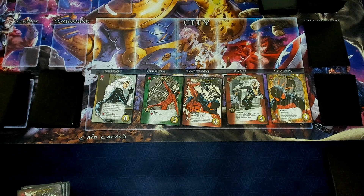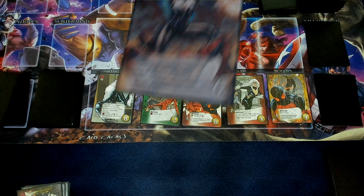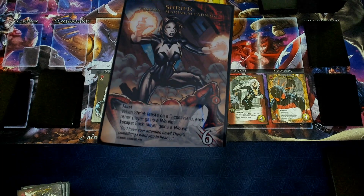Let's take a look at the next keyword. The next keyword is going to be on the villain cards, and it's going to be feast. Feast means that when you fight that villain, you KO the top card of your deck, and then you follow any subsequent effect. In this particular case, Sheik says when Sheik feasts on a zero-cost hero, each other player gains a wound.